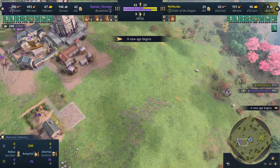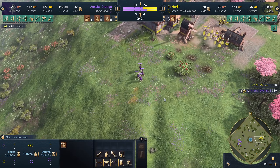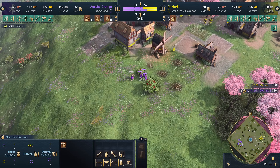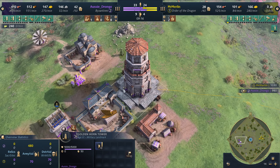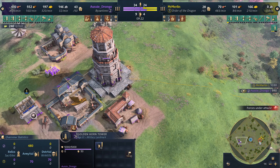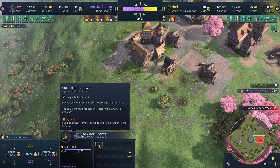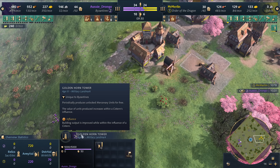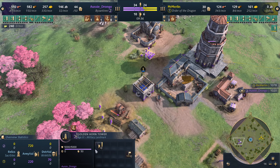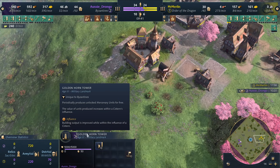It looks like Drongo has already crafted up a fast castle strategy. That's right — when you hear about all these fancy fast castles on the ladder, it's Ozzy Drongo doing the very first Byzantine fast castle, using the Golden Horn landmark. This one pairs well with mercenaries. The Golden Horn periodically produces unlocked mercenary units for free — so those Javs, Camel Riders, Grenadiers — he'll get those for free. The value of units produced also increases within a cistern's influence, and he's built it inside the cistern.